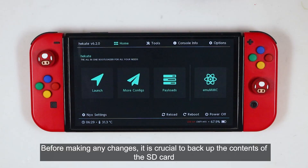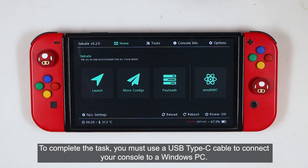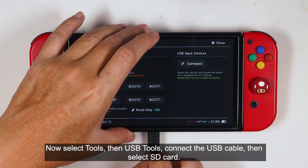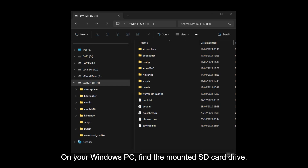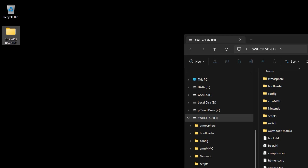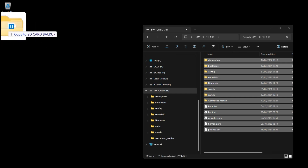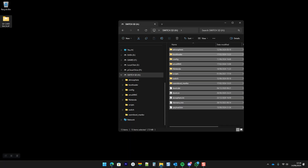Before making any changes, it is crucial to backup the contents of the SD card. To complete the task, you must use a USB Type-C cable to connect your console to a Windows PC. Now select Tools, then USB Tools, connect the USB cable, then select SD card. On your Windows PC, find the mounted SD card drive. Now create a new folder and name it SD card backup. Select all the files inside the mounted SD card drive and drag them into the newly created folder. The time required will depend on the size and speed of your SD card. Close the folder and safely remove the mounted SD card drive.